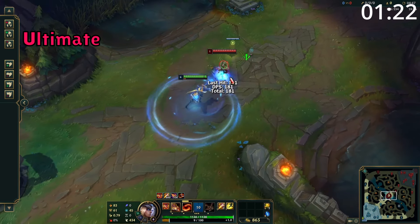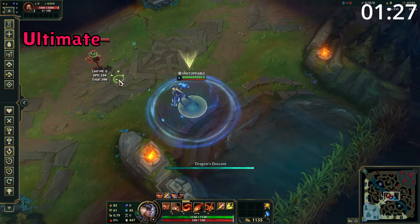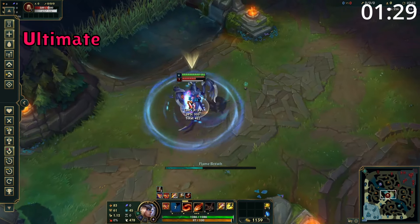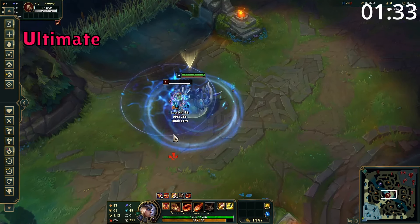For combos, your go-to will be to use W into your E, attack into Q, and then keep attacking away. With ultimate, use W and then ultimate into your opponent. From here, attack into your Q and E before spamming away with more attacks and abilities.